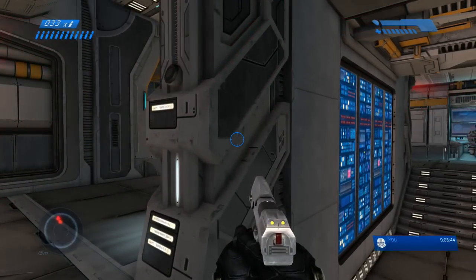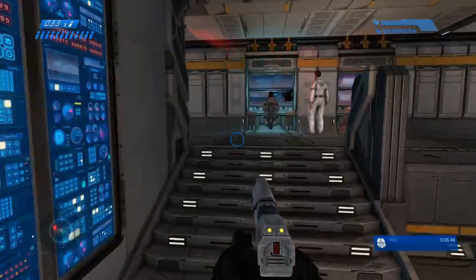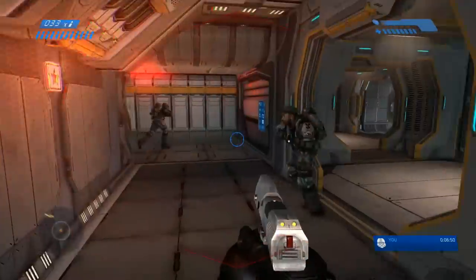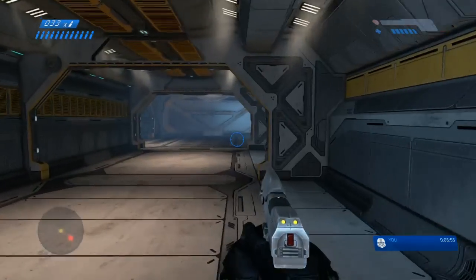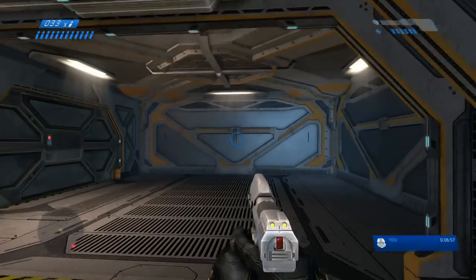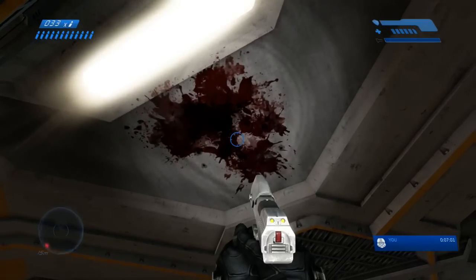Then you're gonna want to hide in the middle of the room. Outside of that door, there's about five or six marines that come through — they're invincible and they damage you pretty severely since you're on Legendary difficulty. If you hide behind that corner and let them follow you a little bit, you'll be able to just quickly sprint around them.